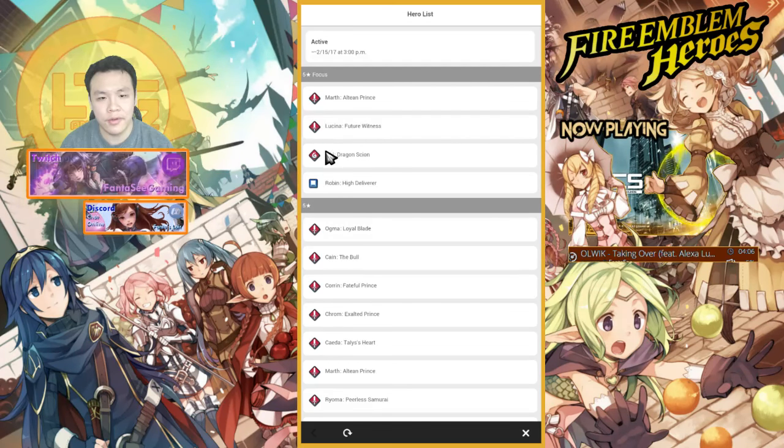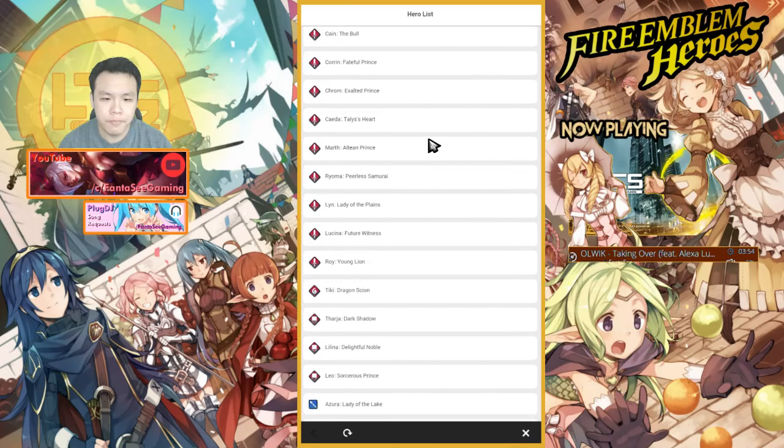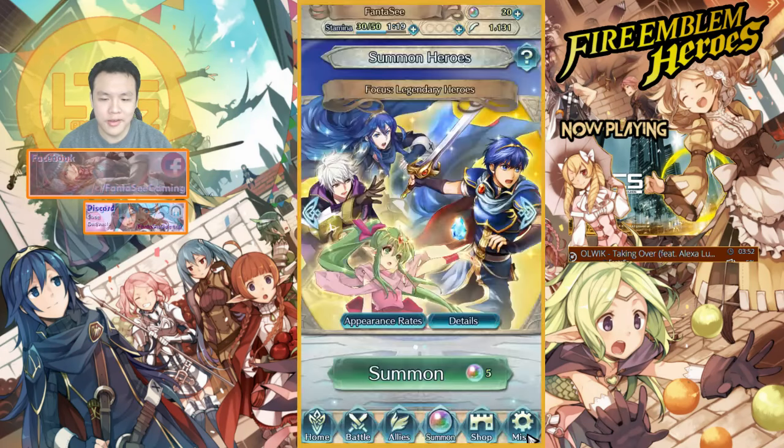This one has Tiki and Robin. I think these two are probably more useful for me. Even if I get Robin, who's only a natural four-star, he's still very nice. So let's just pull this and we'll see how it goes.